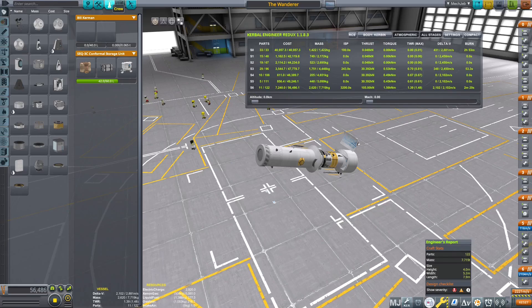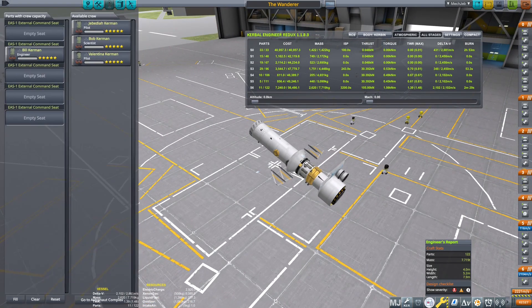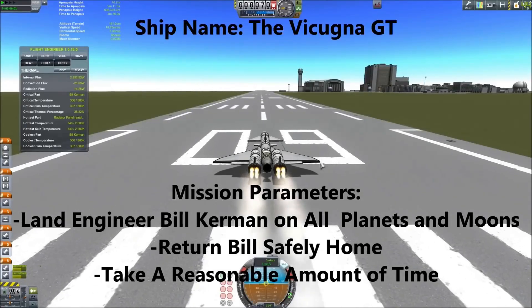Hello everyone, Ultimate Steve here, and today I'll be showing you a very special mission indeed. A new world record for the lowest mass grand tour mission in Kerbal Space Program. This mission, a collaboration between Proxima and myself, is called the Wanderer and has a liftoff mass of 7,719 kg, or 7,674 kg without the crew.